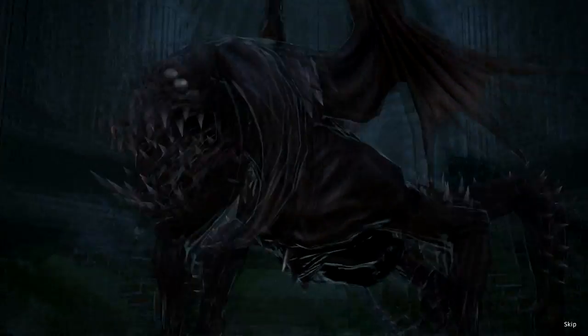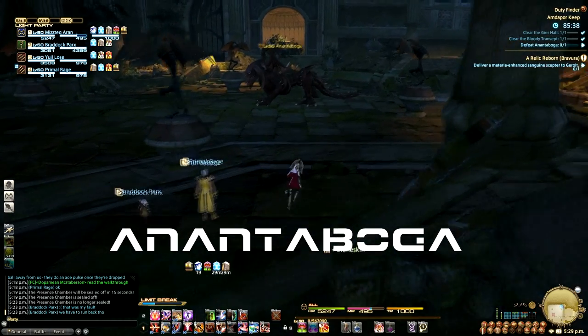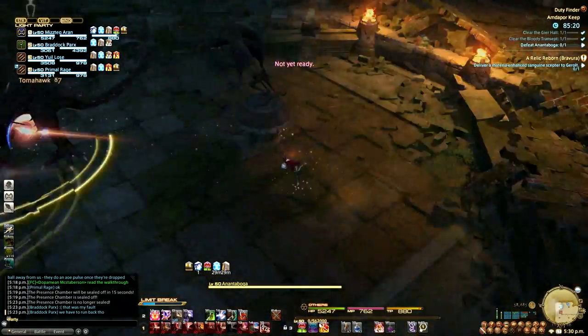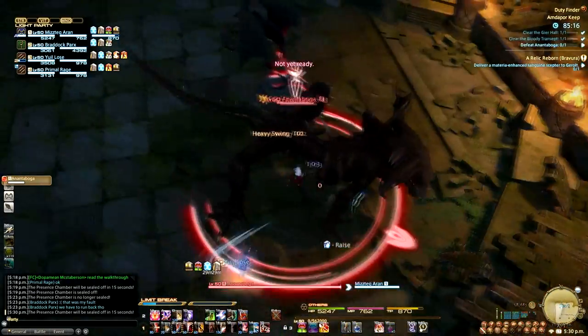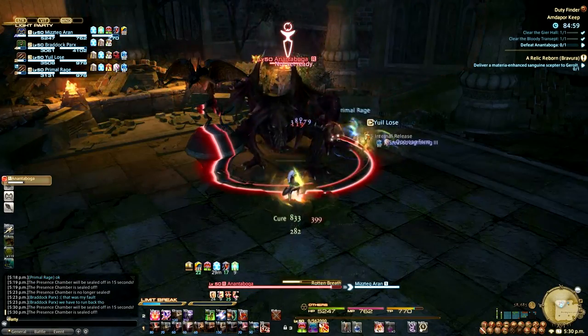The last boss is Anantaboga. You'll notice four statues centered around the room, and these are vital to avoiding one of the mechanics. Before going into that, I'd like to talk about the positioning of the boss, which is key to an easy fight. I pull the boss to the side of the room and tank him right next to this statue. With his butt on the wall, his tail swipe will never affect anyone, and staying this close to the statue allows me and the DPS to have to move very little to avoid the AoE.